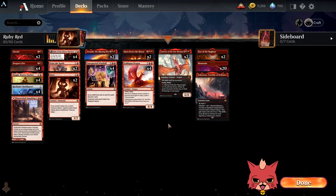Alrighty guys, we're back for a janky little standard build here. I'm calling it Ruby Red — it's just mono red midrange treasures. That's the whole point of the deck and we'll see how it goes. Honestly, I'm just going to take it into ranked because why not? I think it would be more fun to see if the deck can actually compete against the meta. Today we're going to take it into ranked and see if we can crush some of the meta decks.